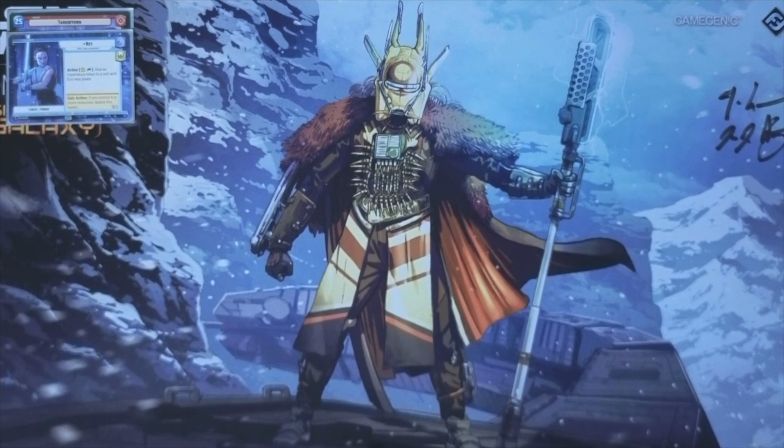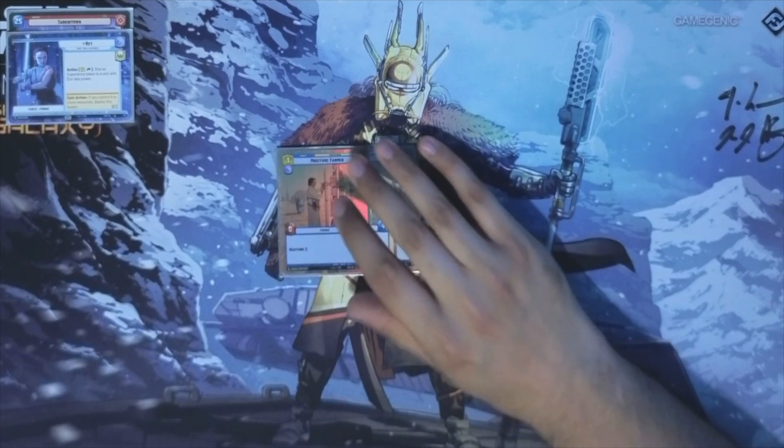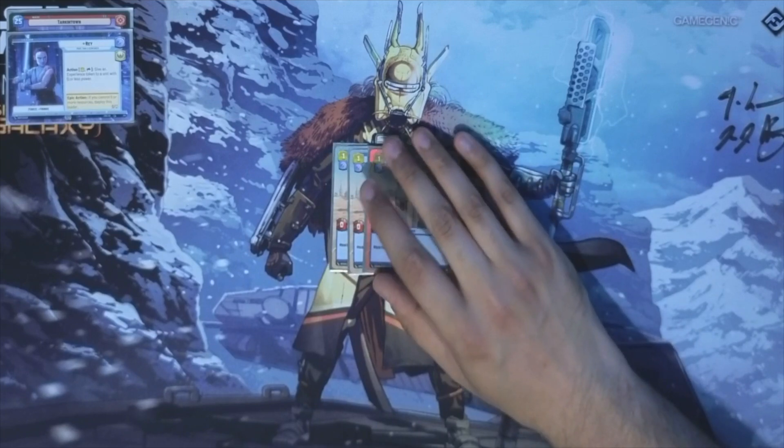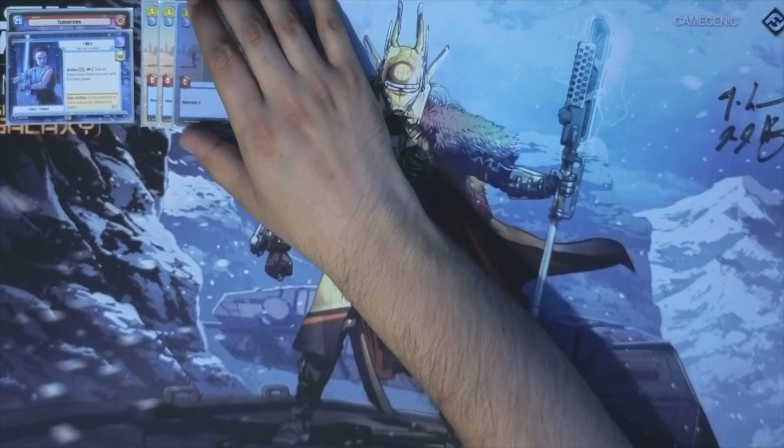We're going to start off with our one drops, and I want to start with just the best card — honestly the biggest reason I really enjoy playing Rey — and that is Moisture Farmer. We get to play unironically a Moisture Farmer here, and it is hilarious. Genuinely the most fun I've had is having this giga beefed-up Moisture Farmer, a 3-7 Restore 2 unit that the opponent just cannot deal with. This is aggro's absolute worst nightmare — super strong card, but obviously terrible outside of Rey.